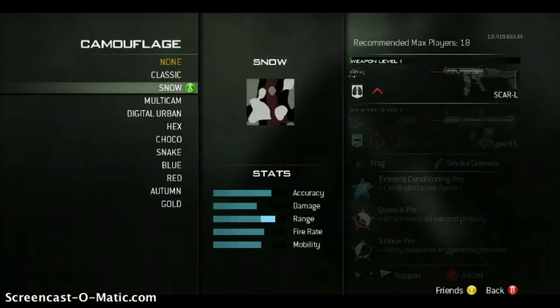Your camos — here are all the new camos. We've got classic, snow, multicam, digital urban, hex (I'm assuming hex is going to be like digital), choco (obviously brown), snake (I think that's going to be a greenish color), blue, red, autumn and gold. Yes, gold is back, people. And if you didn't already know, you can get gold at whatever level of prestige — you can be first prestige and still be able to get all the gold guns. Which in my opinion wasn't the best choice, because I like to have to work for the gold guns.